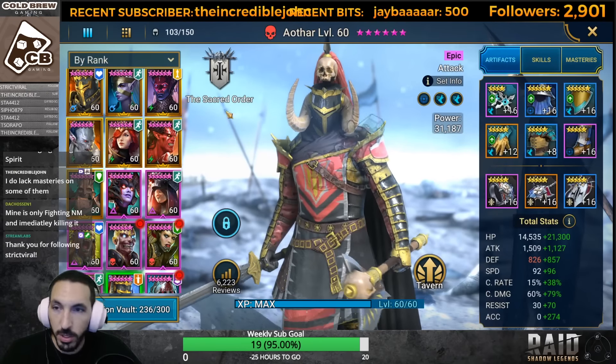Masteries on this one are okay. I don't like Life Drinker, but it's fine - it's not like we have choices. So let's remove the gear since he's going to be the stun target versus spirit. Spirit hates force.